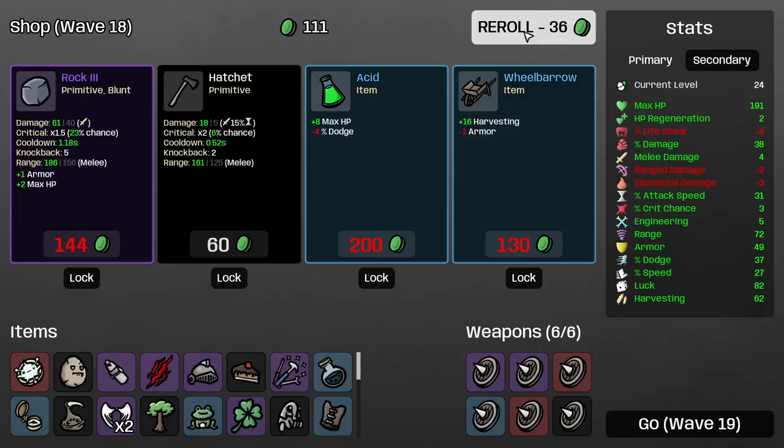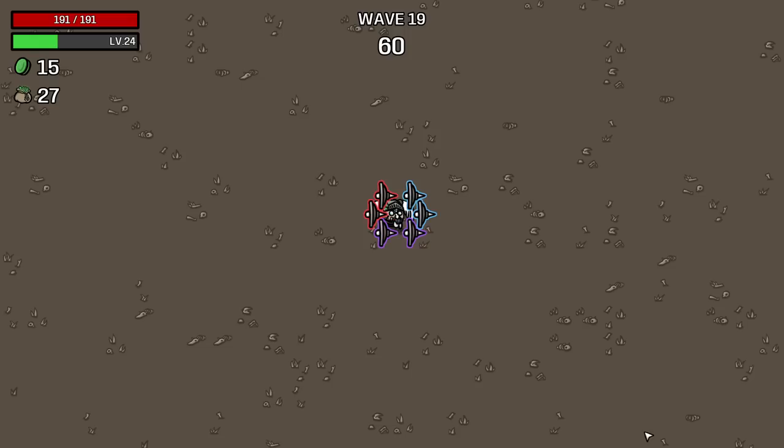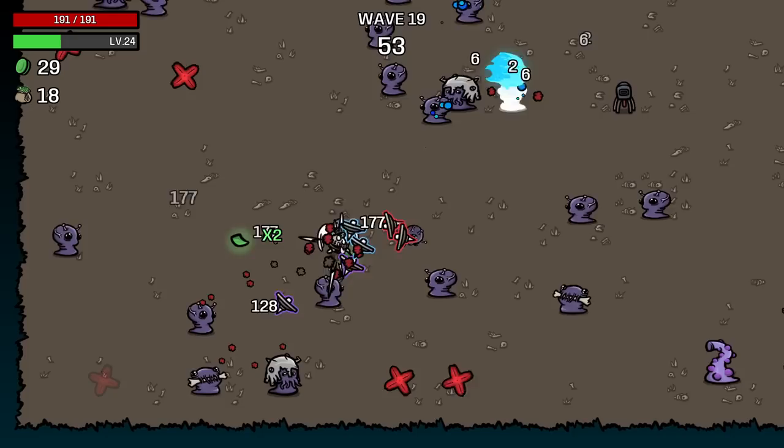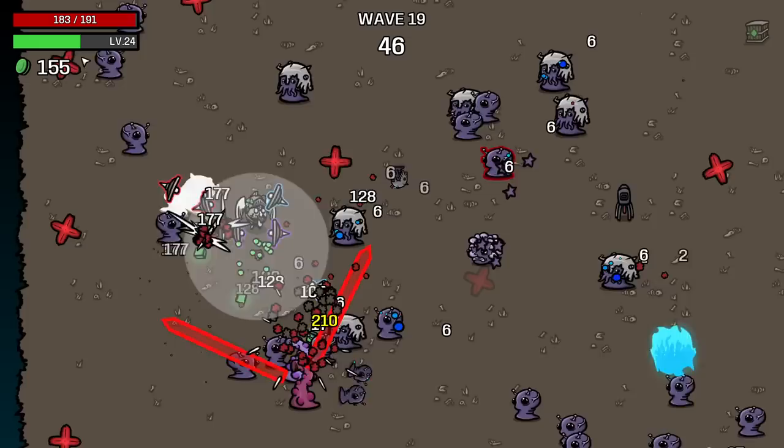Destroy them. 177 damage on a non-crit. Our damage is going pretty much through the roof at a very sizable speed. What's my armor, by the way? I said if I can get like 200 life and 50 armor, we're going to be a god. Did I say 50 armor? I think that was the — I don't even remember what my numbers in the beginning were.